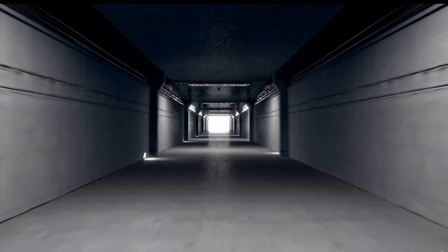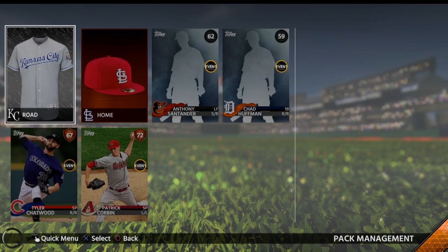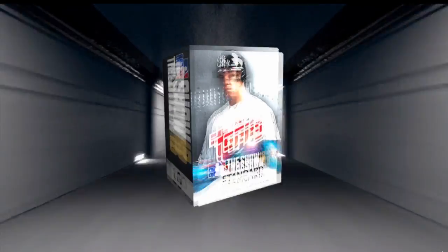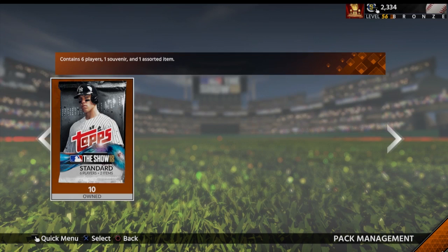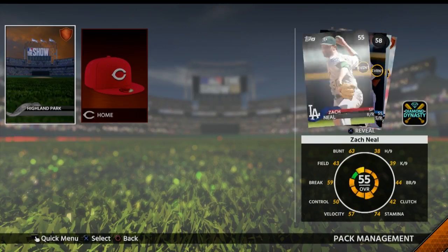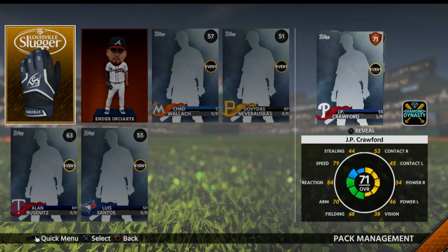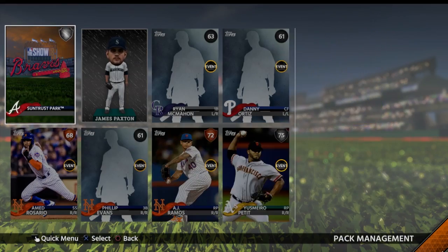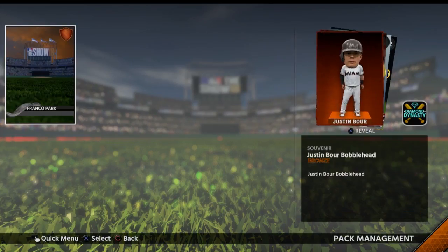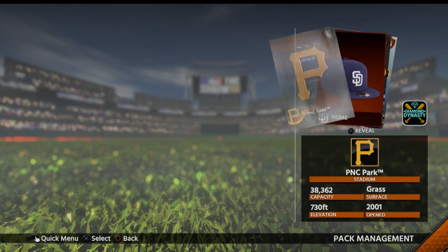First up we get Eduardo Nunez, then George Springer. We never really get anything good. This is the Conquest 10-pack opening. Let's go ahead and pull a diamond - last year these Conquest packs were good so hopefully they give me a diamond. Nothing yet, seven packs to go. Come on diamond! Justin Bauer, Nico Goodrum, Silvino Brock - nothing.